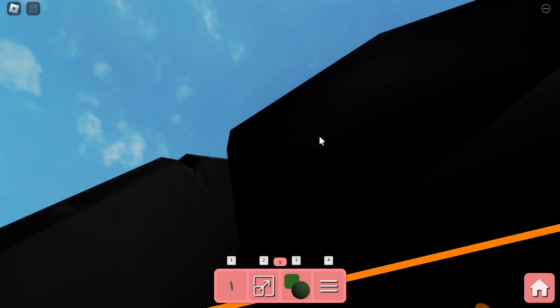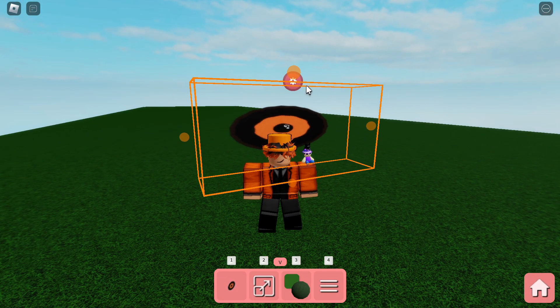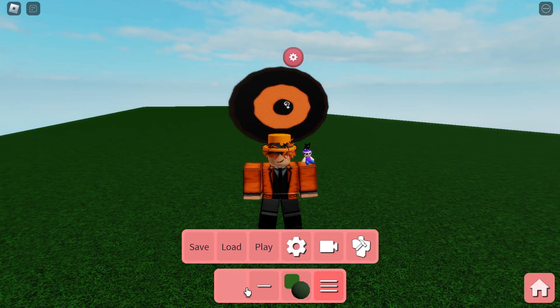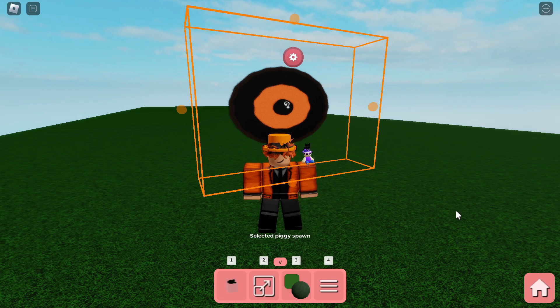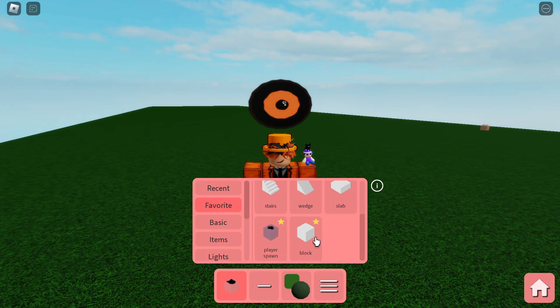Resize it. There we go, that's our Insolence Eye. So if I add our Spawn Points — there's our Piggy Spawn and Player Spawn.